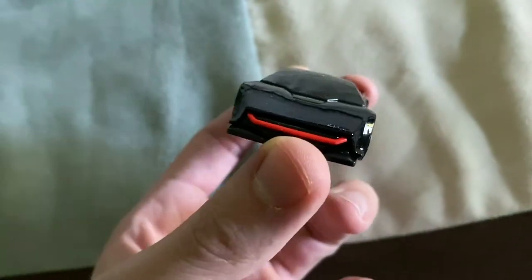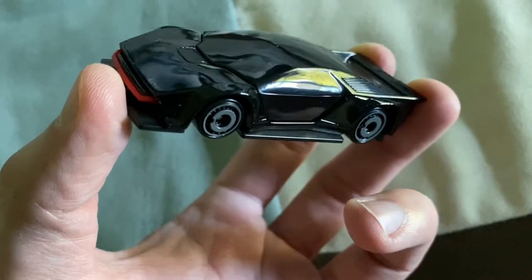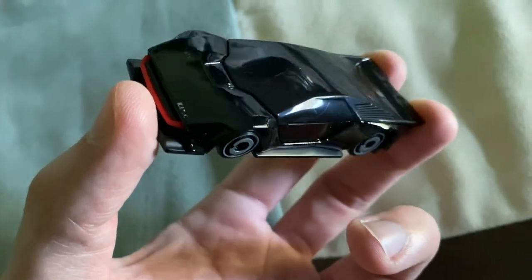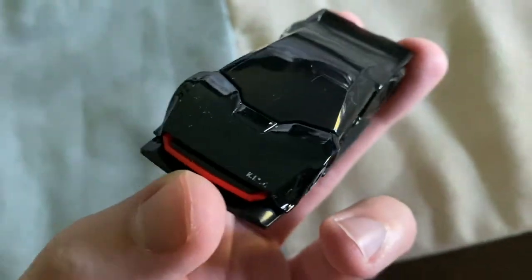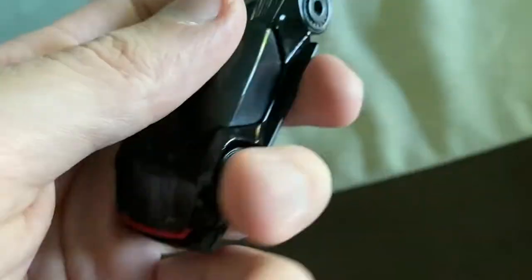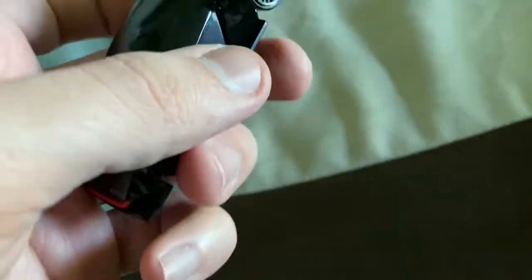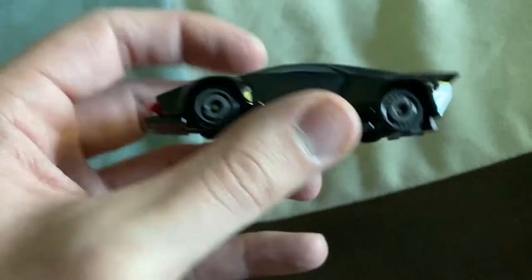Kind of an all black look. You have the red light bar in the front, which is what Kit is famous for. It does kind of seem like a modernized Firebird. It should say Kit on the hood there - it's kind of scratched off a little bit unfortunately. Might just take the rest off with some rubbing alcohol or something, but that's awesome.